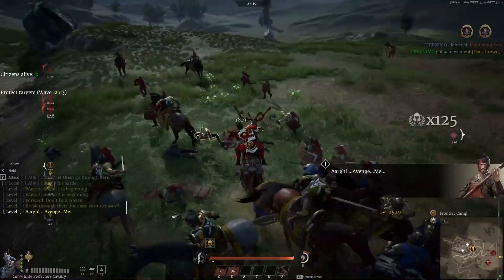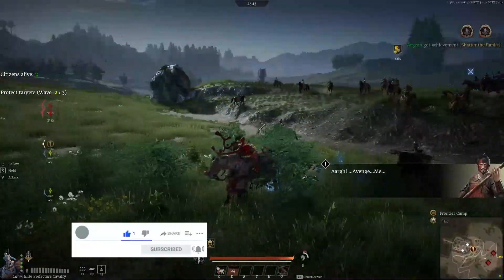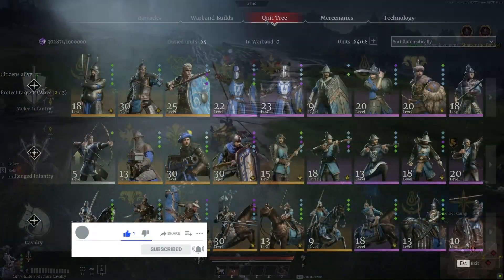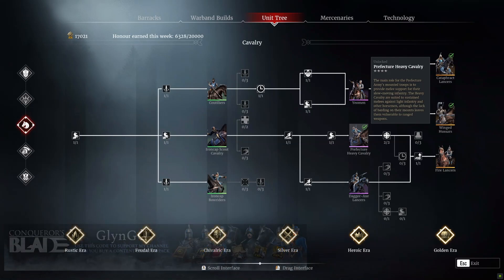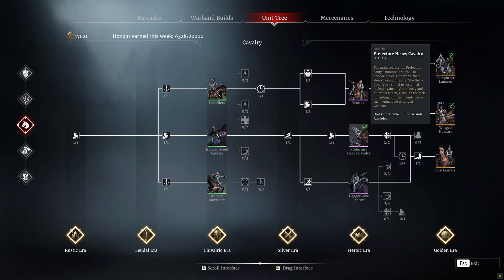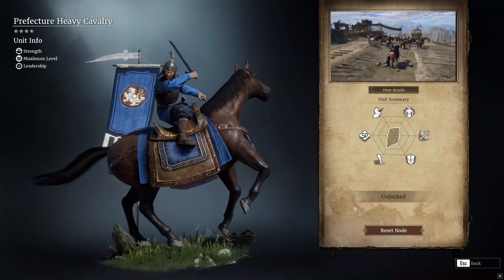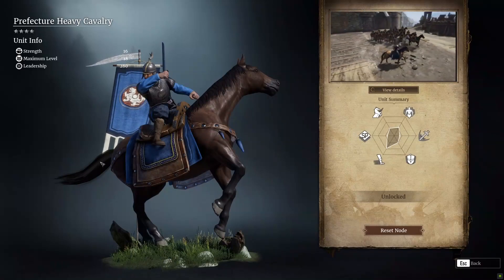While you're here, you'll be able to learn about the most requested unit review video I've had to date, and that is the Prefecture Heavy Cavalry. Going into the unit tree quickly to show you on the cavalry tree — these guys are one of those cavalry units you have to pick up on the way to Fire Lancers if you want to unlock them the traditional way. A lot of people have asked: are the Prefecture Heavy Cavalry any good? Simple answer: yes. Long answer: no — and I will explain exactly what I mean.